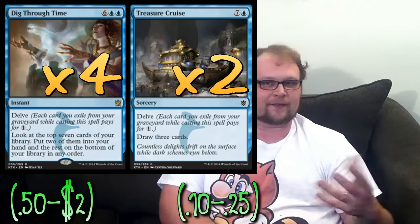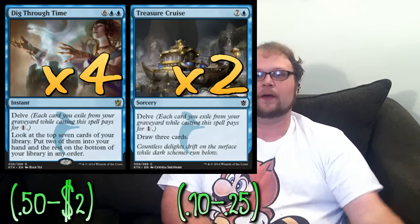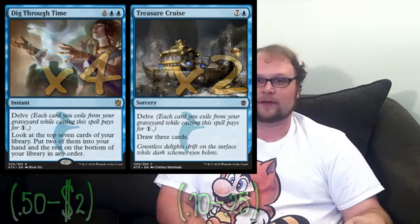In this deck I'd play four copies of Dig Through Time and two copies of Treasure Cruise. We don't have the option of Murderer's Cut or Tasigur for additional delve options, so we need as many cards that can put a Hedron Alignment into exile as possible. We're playing 25 lands in this version — we can get away with one fewer land because we're not as controlling, no countermagic, not doing as much at the end of their turn. Overall the deck is weird but it's my favorite — I've always liked Starfield of Nyx, and since we're already playing so many enchantments in the basic shell, it works out really well.